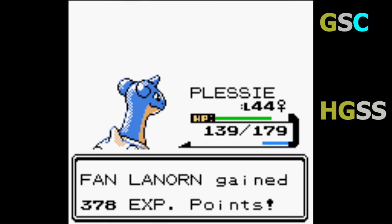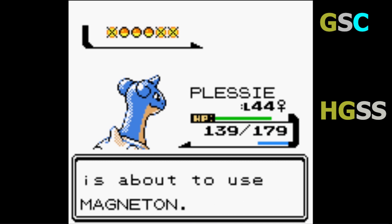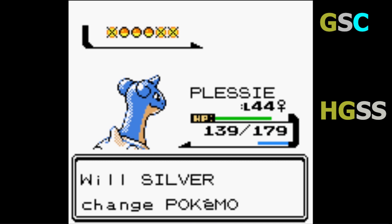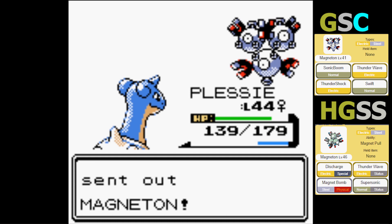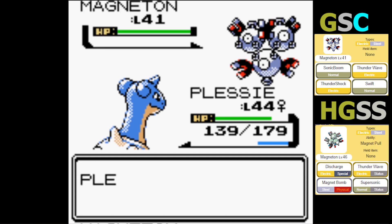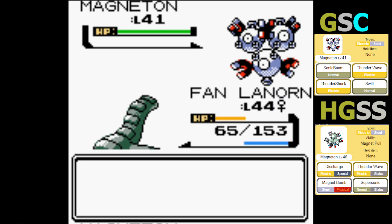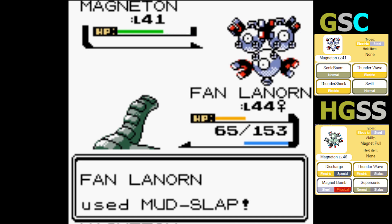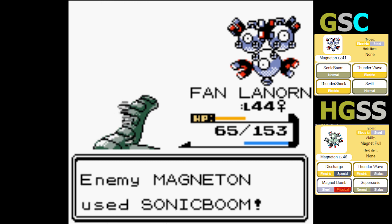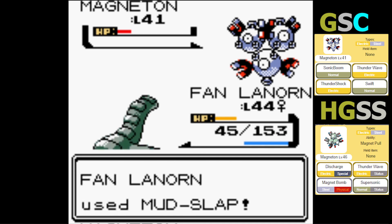Wyvern, I'm surprised you haven't leveled up at all yet. Magneton is coming out — let's go back to Flareon. Magneton is level 41, Electric/Steel type, with moves Sonic Boom, Thunder Wave, Thundershock, and Swift. You have a Ground type? This thing's not a threat whatsoever. The only thing it can really do to you is Swift, because it never misses. But it's going with Sonic Boom instead. There goes your Magneton.